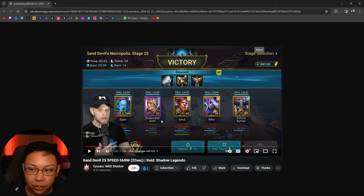He incorporates Siffy, Aniri going slow in Stoneskin, Nut — or Newt, as people like to correct me — Riho Bonespear, and then Prince Kaimar. Now, Riho Bonespear is a key champion for this composition; it's not going to work without Riho Bonespear. And that was an issue for me because I don't have Riho Bonespear.